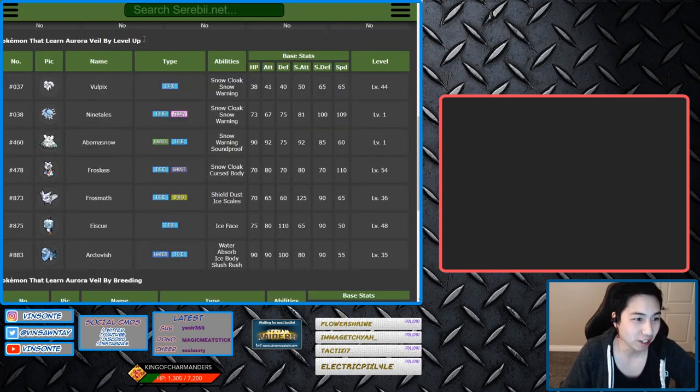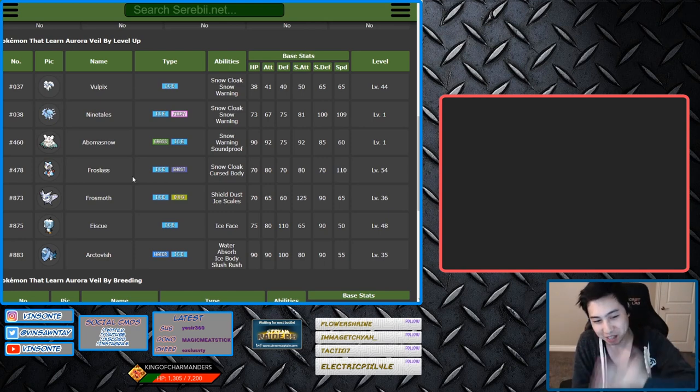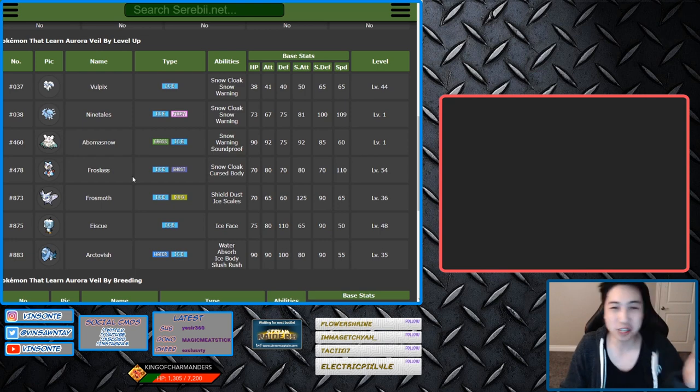We can look at the egg group — it's mineral. So we can go to the Aurora Veil level-up page here. The only one that's a mineral in this list is Froslass, but Froslass is female only, and in order to get the egg move onto Vanilluxe, the Vanilluxe has to be the female one. So we can't just go straight into it.